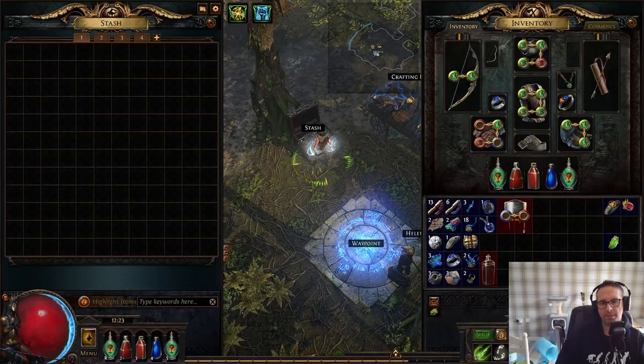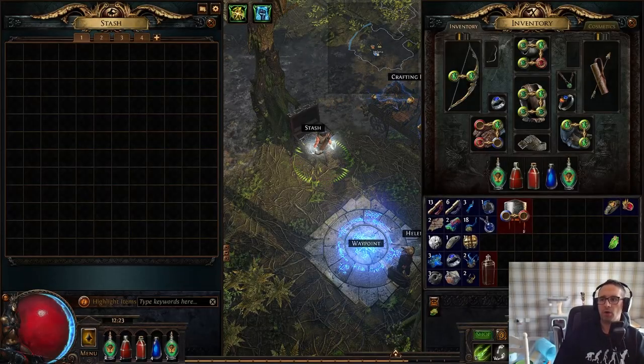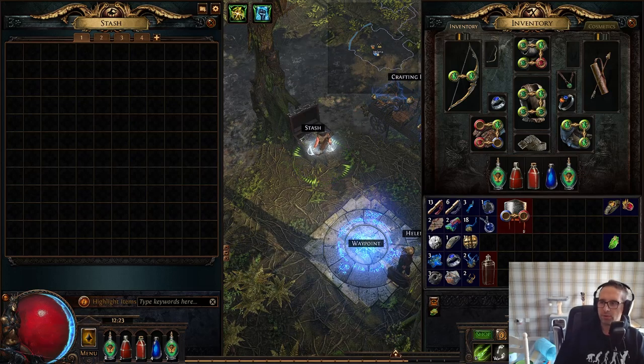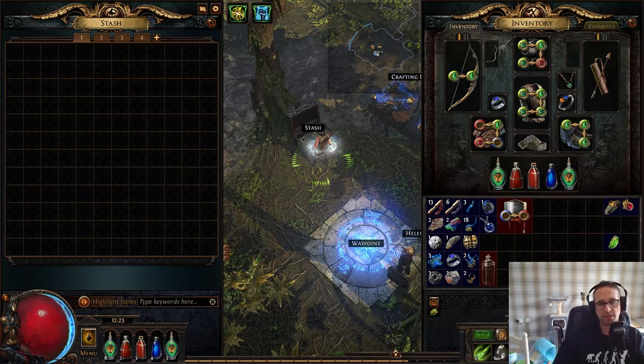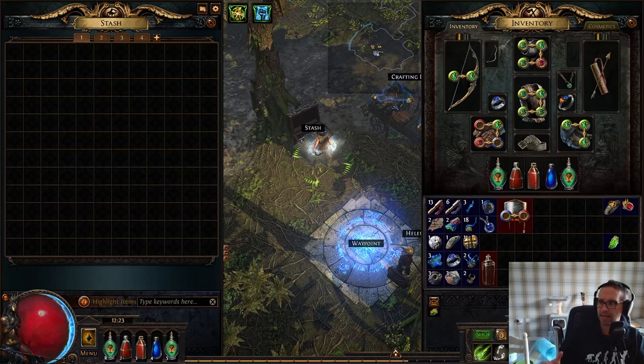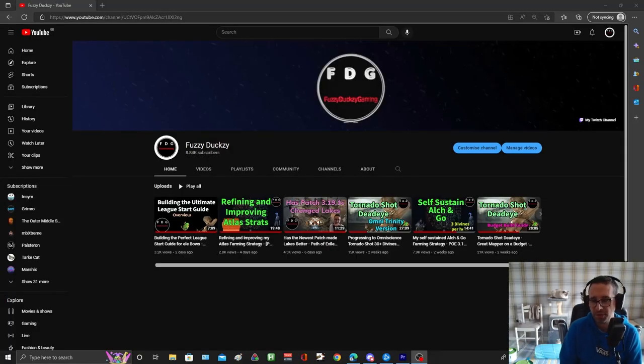Hey all and welcome back to Fuzzy Ducksie Gaming and the first installment of the big league start guide for Ellie Bows. For those that missed the intro video I'll link it in the description, but essentially the series is going to be a super detailed guide on how to league start elemental bows and transition into end game as smoothly, as cheaply and as quickly as possible.